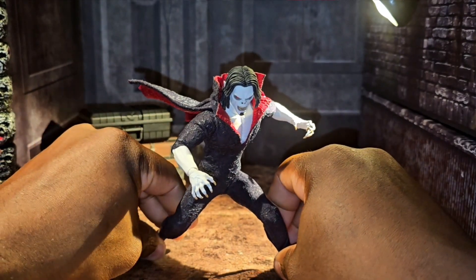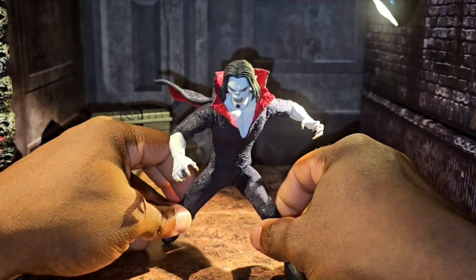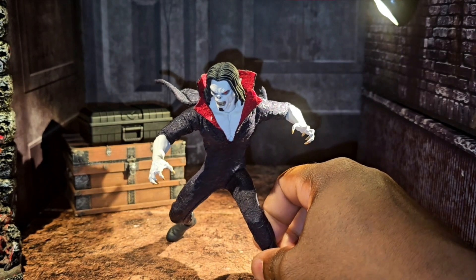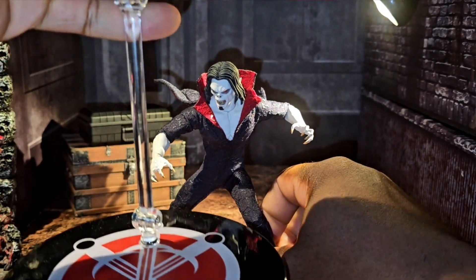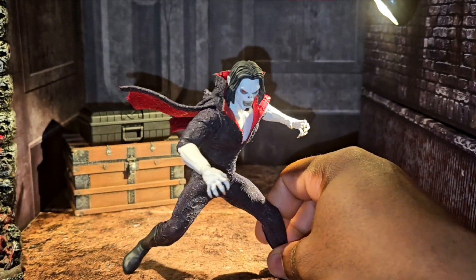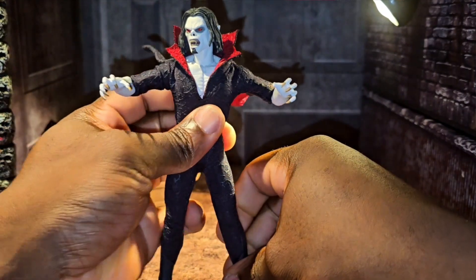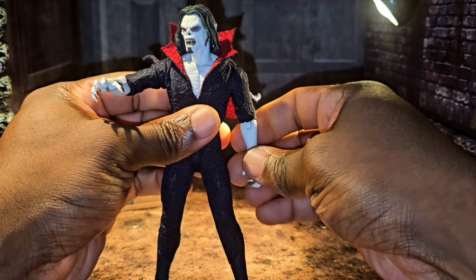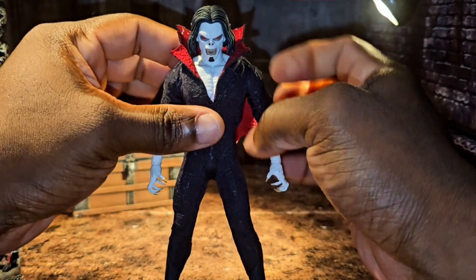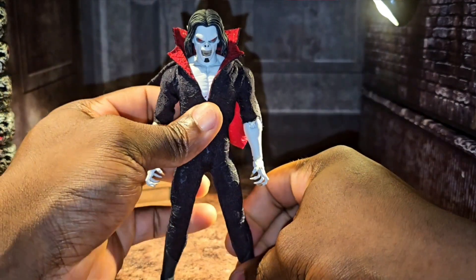Overall this figure is definitely getting a 10 out of 10 for articulation, and for the overall look as well. For size — Mezco never falls short, and he comes with his stand with his sign. He's a doctor, he's Morbius, he's a vampire, so he doesn't need to be super tall — this is perfect. I can add this dude with Conan or even have him going against Solomon Kane, which is another sleeper — it's going to be freaking dope.